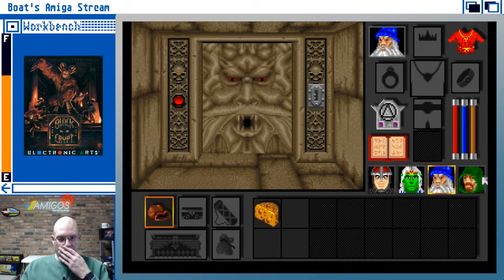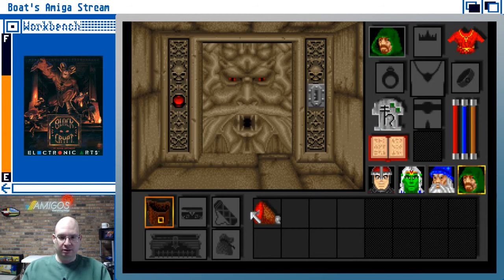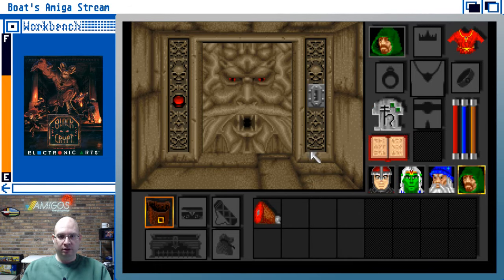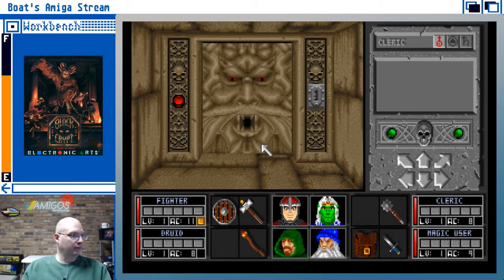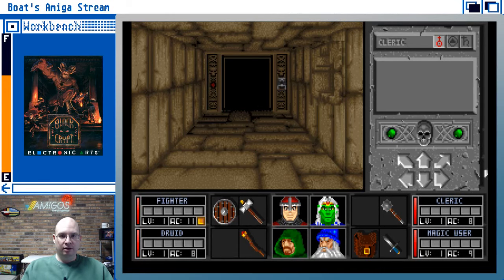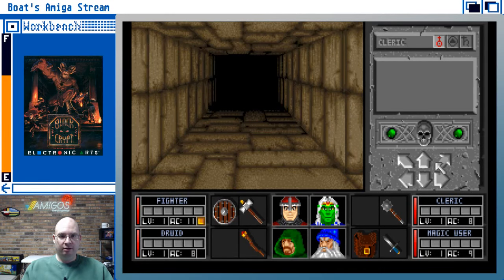Our magic user has got some cheese and some beef or pork. You're right, Duncan — opening a door that looks like that is rarely a good idea. Let's go ahead and back out of here. There's another hallway. There we go.